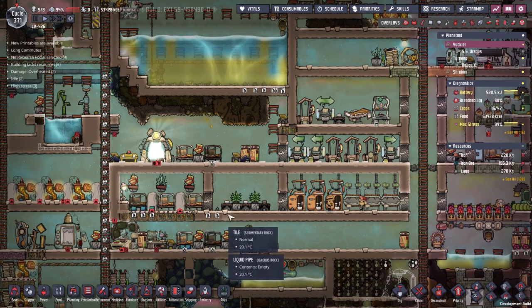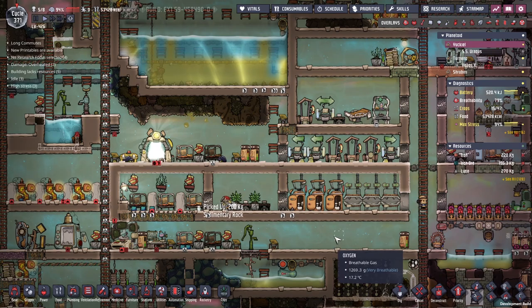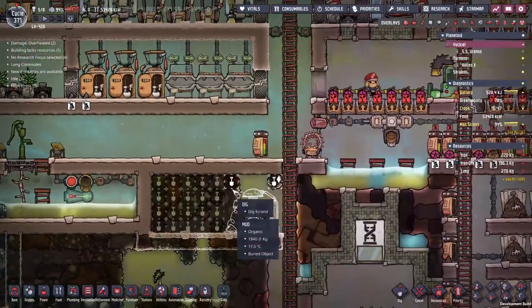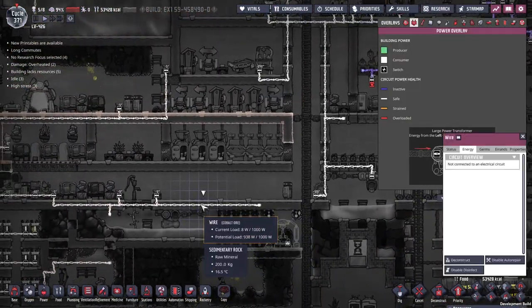Trying to get everyone to pick up the debris they've left behind is a bit of a mission. But after a little while, Ash should come along and put everything into the central pile down this way. That would be cool. I've started putting up my exosuit forge here. I'll just grab this wire — there's potential to go over wattage here, but I think we'll be fine.